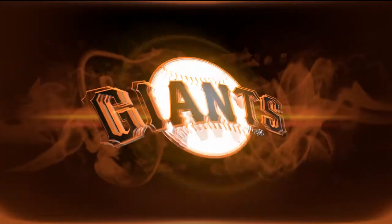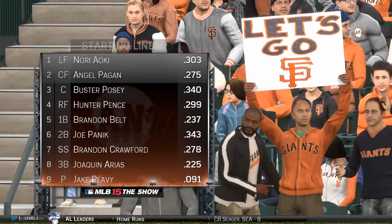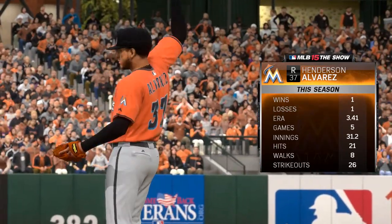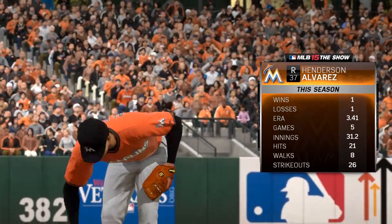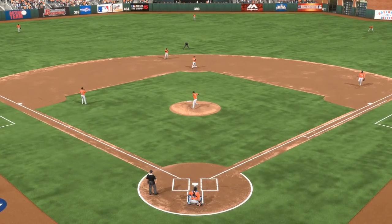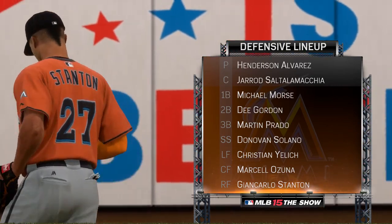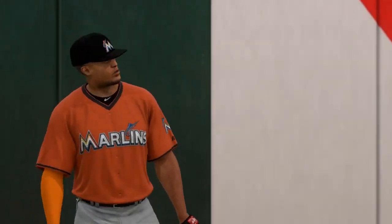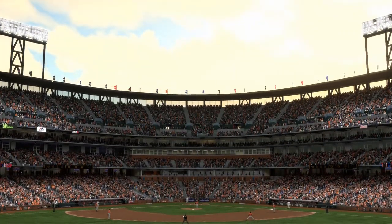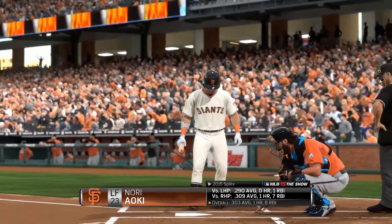The starting lineup put together by Bruce Bocci for the host Giants. They'll match up against the veteran right-hander Henderson Alvarez. In the field, the Marlins will align themselves. Here now is Nori Aoki to start things out in the home half of inning number one — leading off for the Giants, left fielder Nori Aoki.